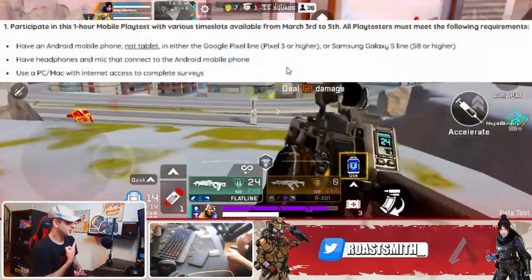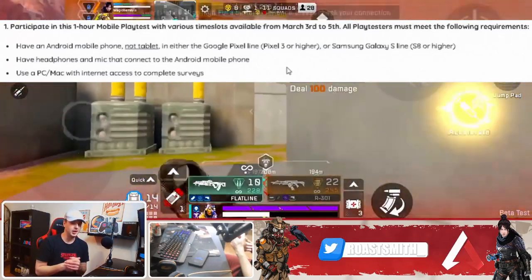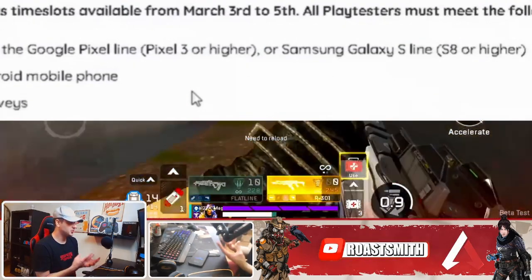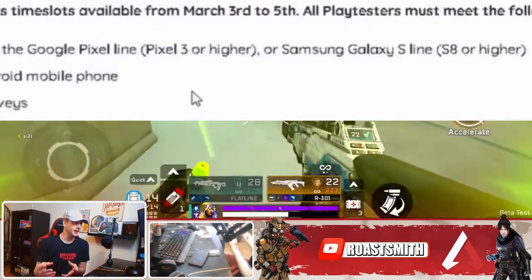This image is from the private play test of Apex Legends Mobile for the third and fourth beta. The devs were looking for participants who had either a Google Pixel 3 or higher, or a Samsung Galaxy S8 or higher.